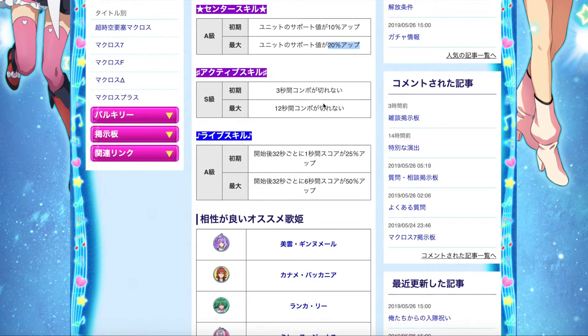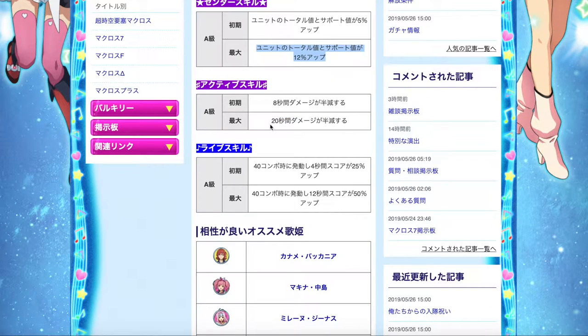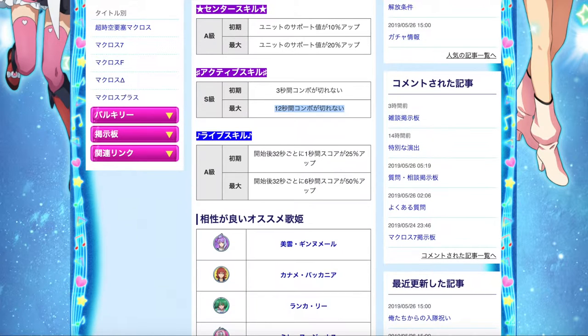Let's take a look at Mirage's active skill. For 12 seconds, your combos do not break. Both active skills are not exactly for high score purposes, but Mirage's is definitely more useful in terms of practicing for harder songs. So Mirage is already looking way better than Milane in terms of stats and active skills.